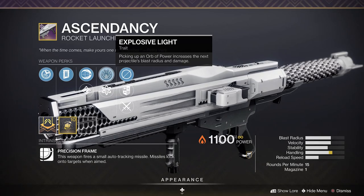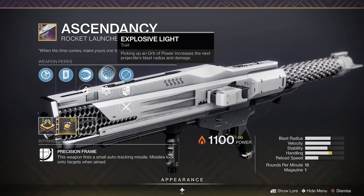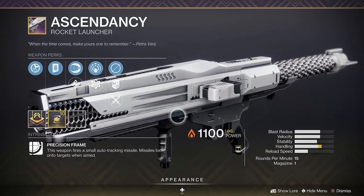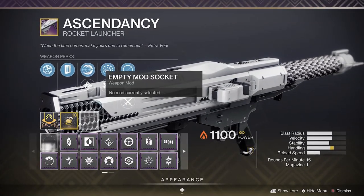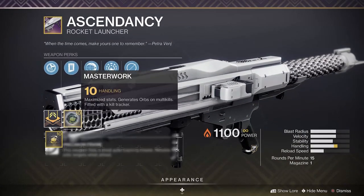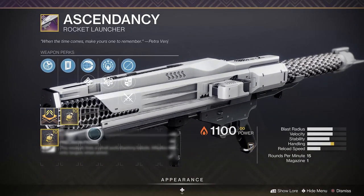Wendigo was one of the better ritual weapons we got, so Explosive Light is a pretty decent perk especially for single target damage. It'll be interesting to see how well this hits, especially after the nerfs to things like Anarchy — you might look for a replacement for your heavy slot, and this could definitely be a decent option with a perk like Explosive Light. We also got Masterwork Handling for the Masterwork, which is pretty good as well.